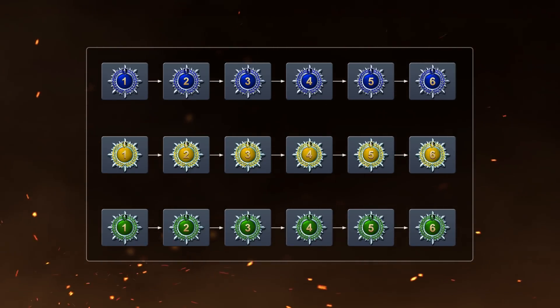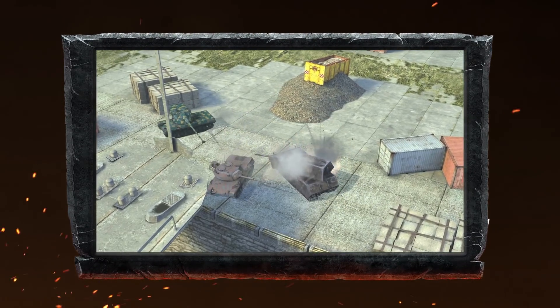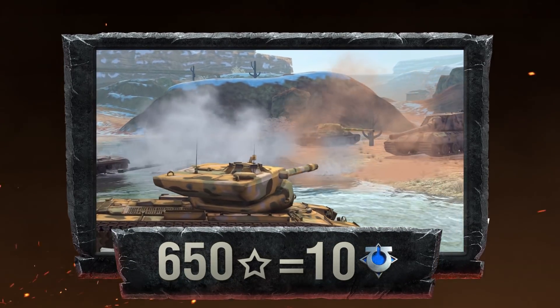Each task is the accumulation of emblems. You will receive Ultramarines Emblems for truly outstanding performance. Complete missions and earn experience — the reward is 10 emblems per 650 experience points.